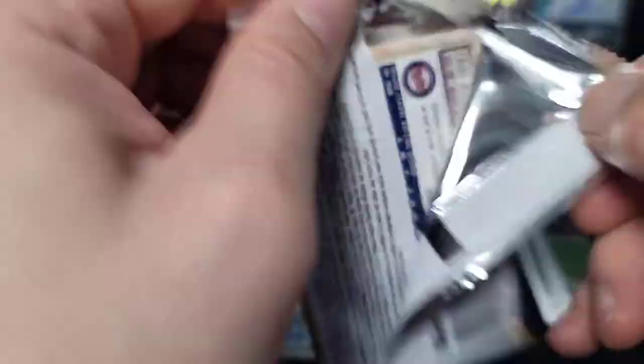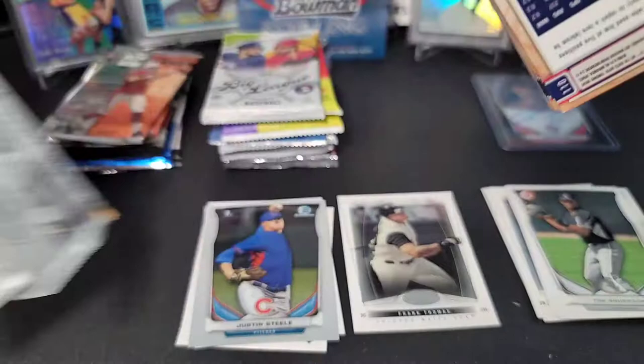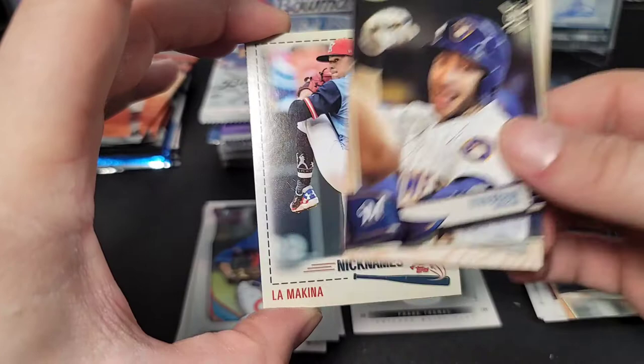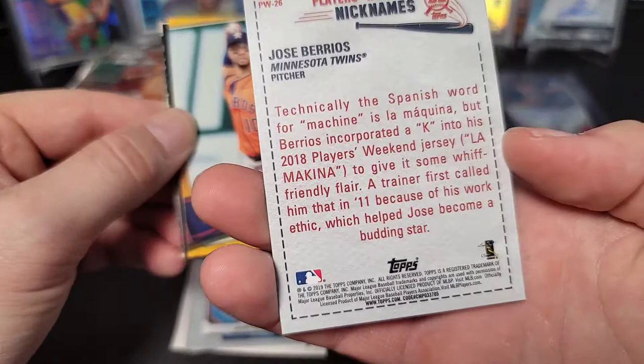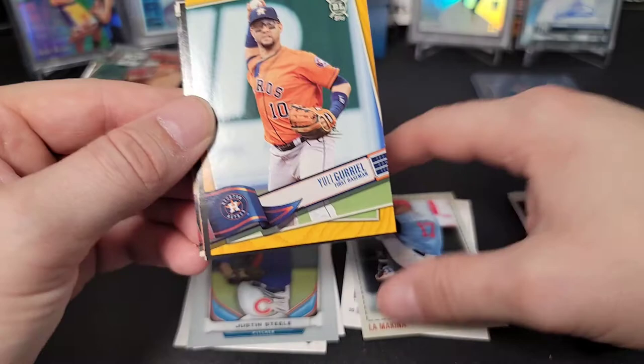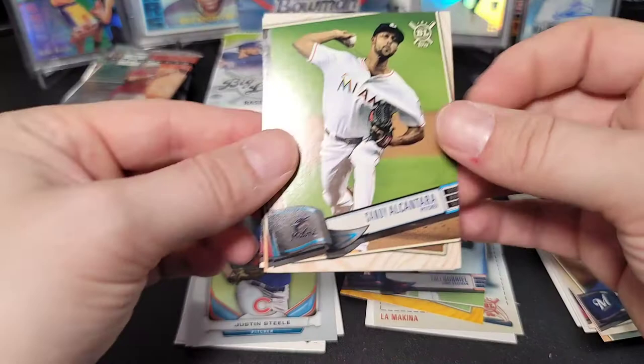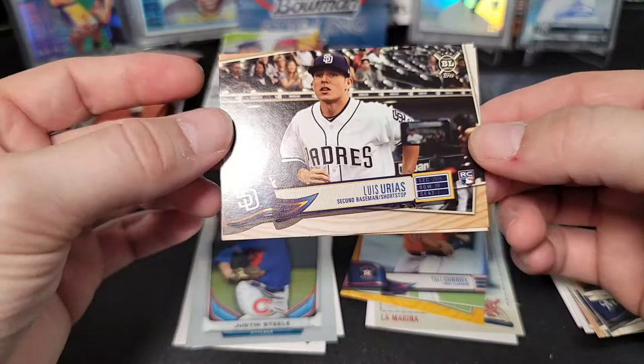Moving on to 2019 Big League. At this point we're looking for a Fernando Tatis rookie since all the 2019 stuff skyrocketed after he signed his contract. We get JD Martinez, Kevin Gausman, Danny Duffy, Ryan Braun, a José Berríos insert card, a Yuli Gurriel gold border, a dummy card, Shohei Ohtani, a rookie of Luis Arraez, and Aristides Aquino.